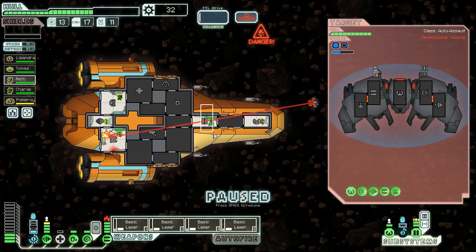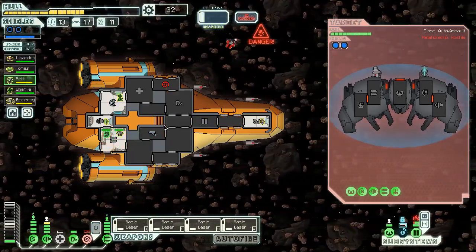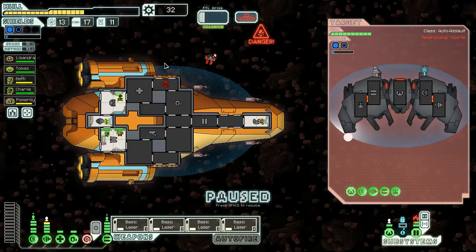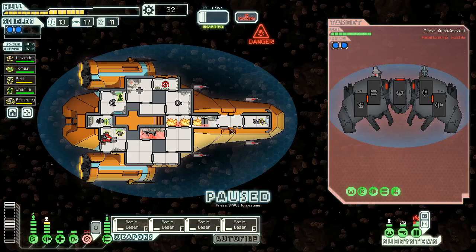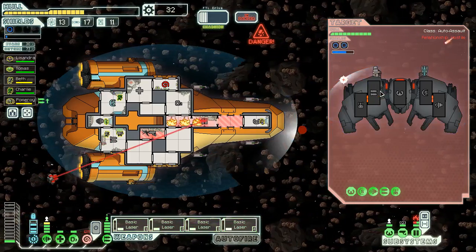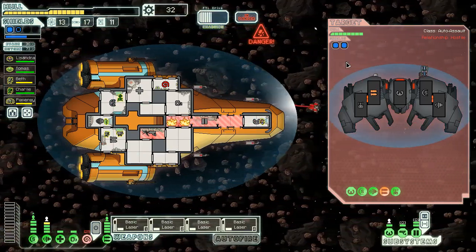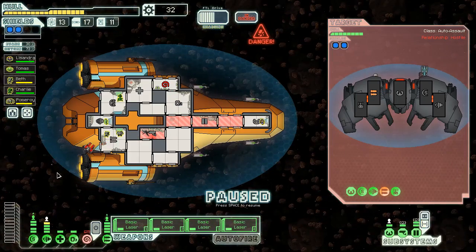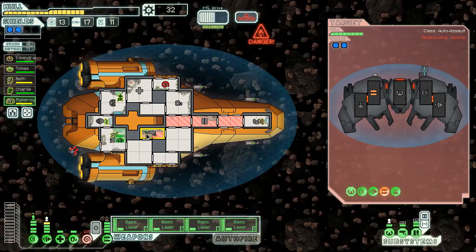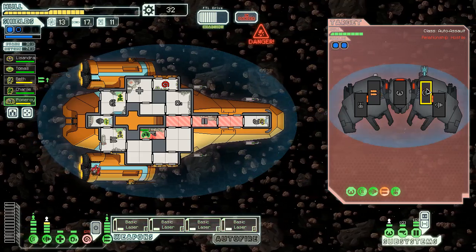We'll take a defense drone mark II — might be nice for later. We're just going to jump away as soon as we can even though our shields are not back up, and of course now we jump into an asteroid field with no shields. They have a beam drone — a fire drone even better. Shields come back in a second. Okay, shields are back. Probably should get that med bay powered up now. Fires are not good — that was exceptionally bad luck but we could still be fine.